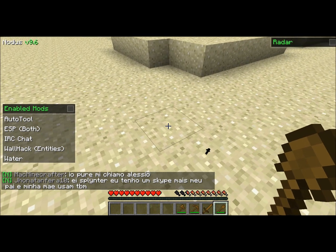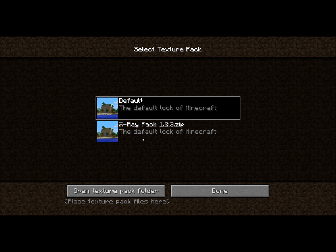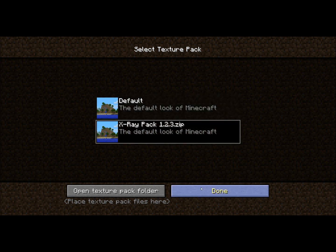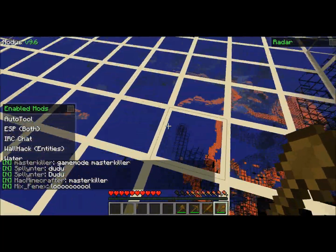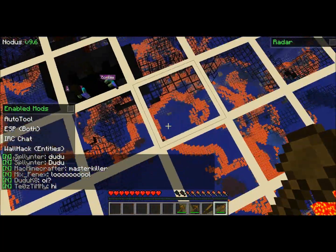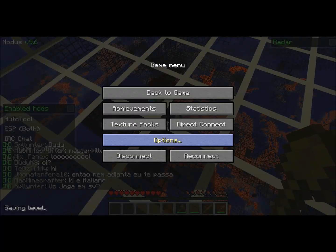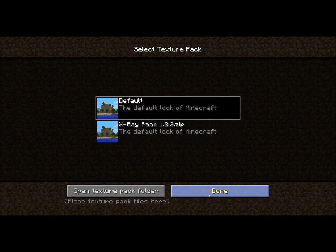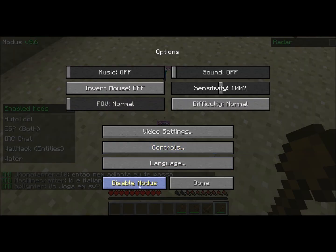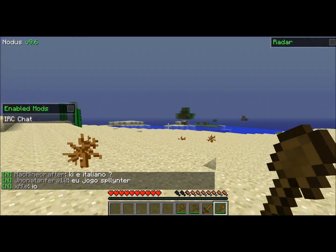Another cool thing, if you don't want to hack — one of the things that's useful — you can go to texture pack and just change it without even leaving the game. That's probably the best thing if you don't feel like hacking. And just to disable Nodus, you go into options and disable Nodus — no more hacking, if you just want to be clean for once.